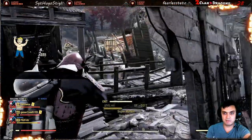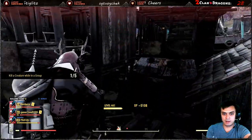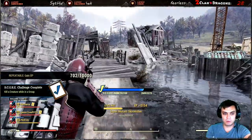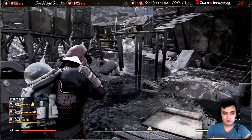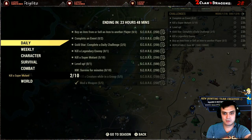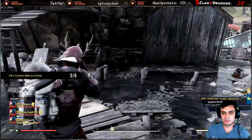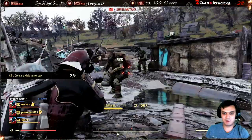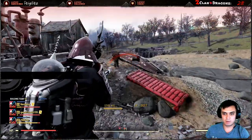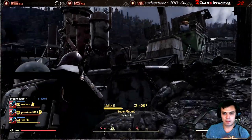Since we're here, let's do the challenge. These guys are level five — this is why I like this spot. The Charleston location also sometimes spawns super mutants but not always. Oh, kill creatures while in the group — nice! Kill five creatures while in the group and then kill another five and we get the super mutant challenge done too. Boom boom, and we need one more.